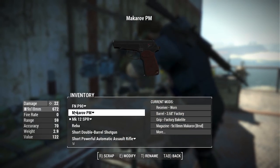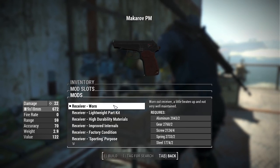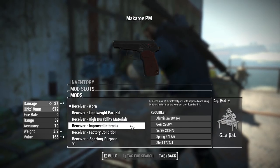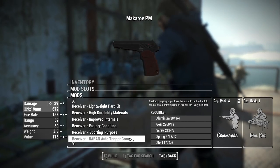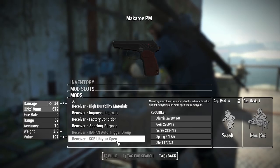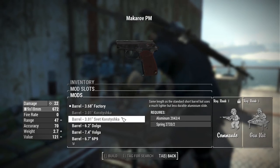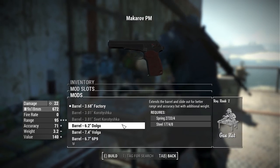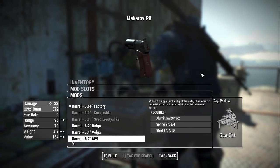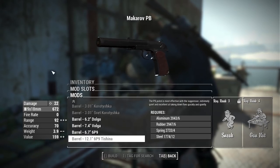Being modern weapons, they come with a ton of attachment options. Starting with the Makarov — in the receiver category we have the standard Combined Arms framework: worn receiver, lightweight part kit, high durability materials, improved internals, factory condition, sporting purpose receiver, the RARAN auto trigger group for full-auto fire, and the KGB Spec receiver giving max damage of 34. Barrel options include 3.68", 3.01" in two variations, the 6.2" Dolgo, the 7.4" Volga, the 6.7" 6P9 which completely changes the Makarov's style and iron sights, and the 12.1" 6P9 Tashina with a built-in suppressor — absolutely beautiful.